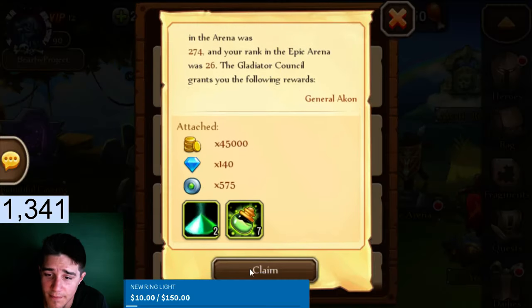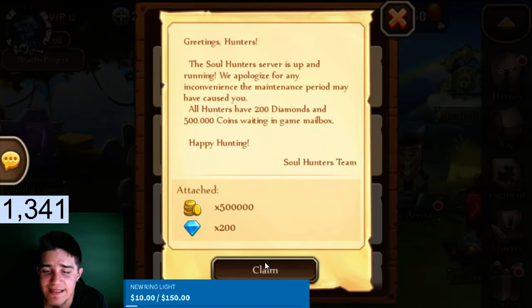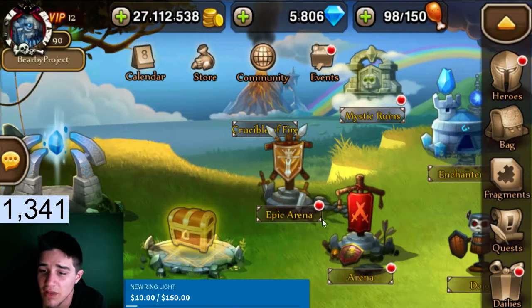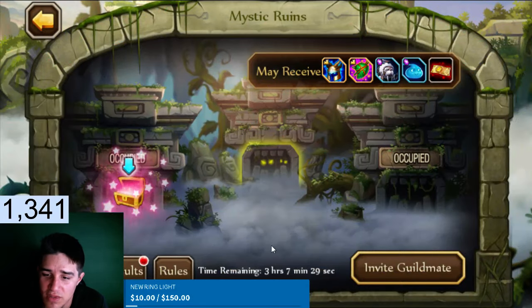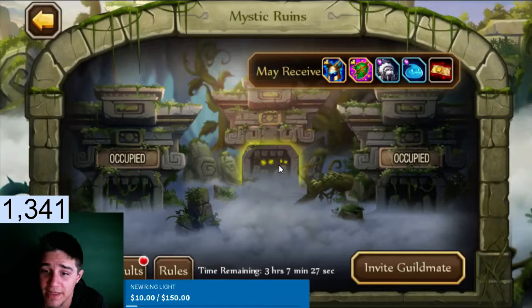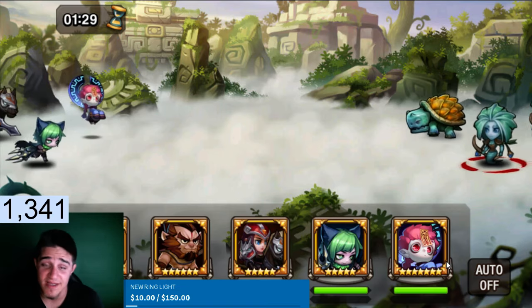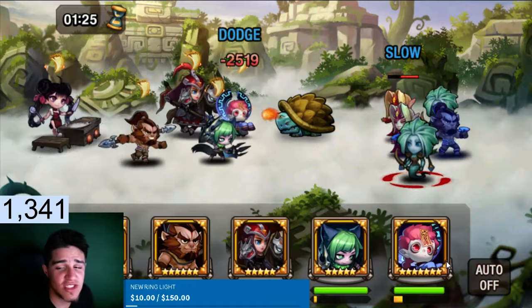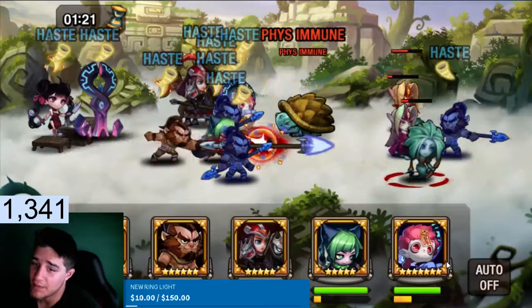Let's grab some more from the guild, raid dungeon, and as you know everyone gets diamonds for the maintenance — we all love when it updates just for that reason. Let's check out our mystic ruins — we got three hours left, they didn't complete it so we'll finish that. We're also doing the Crucible of Fire today since I didn't livestream and there's no Hall of Legends.